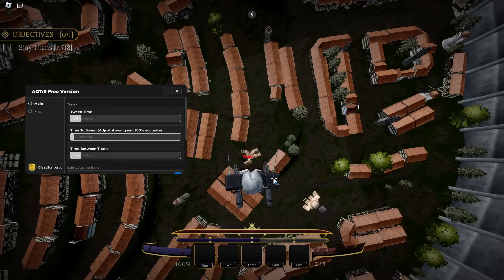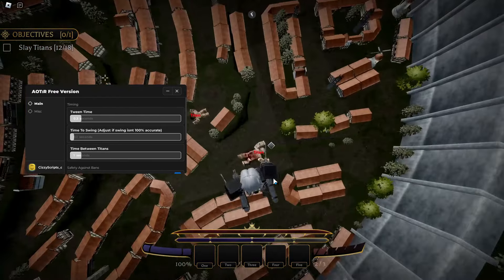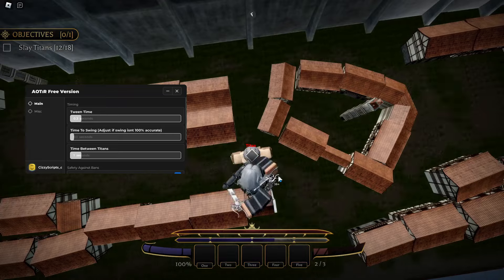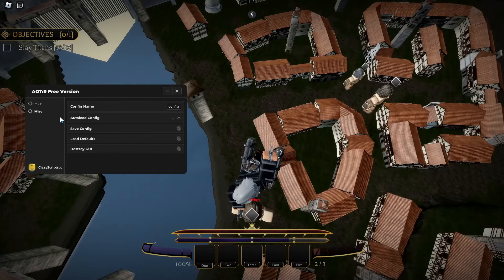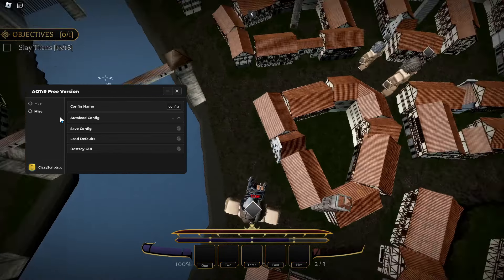This is basically the farm tab. You just load into whatever map you want to play, and it will teleport you above the titan and kill the titan until you've completed the entire map.